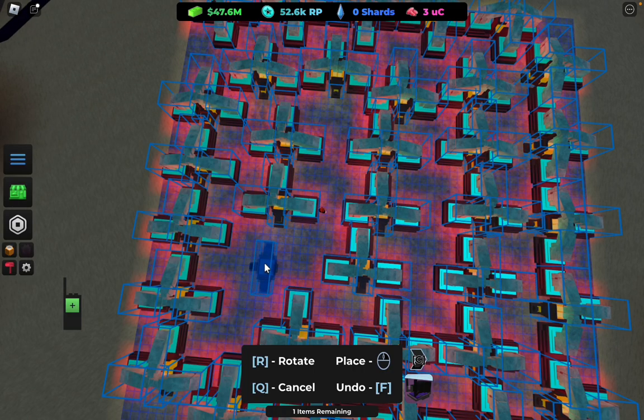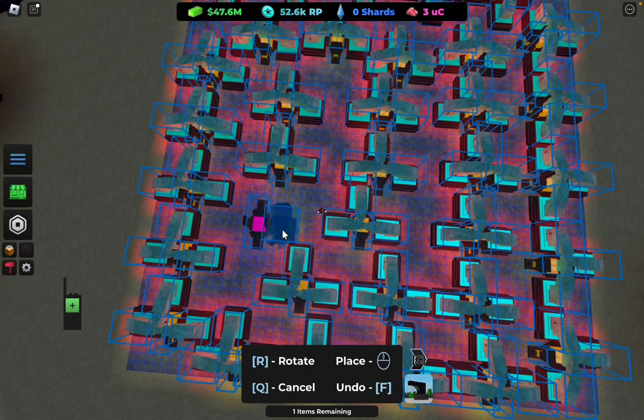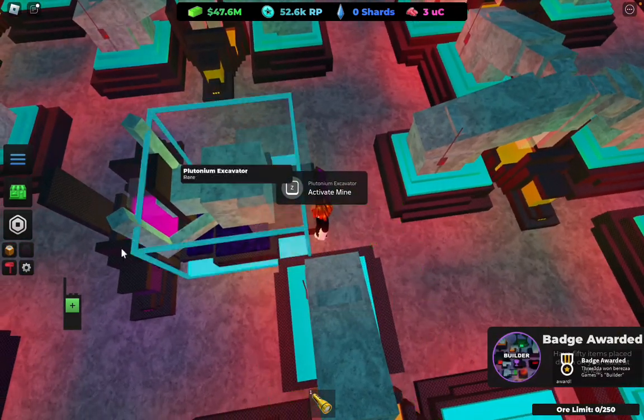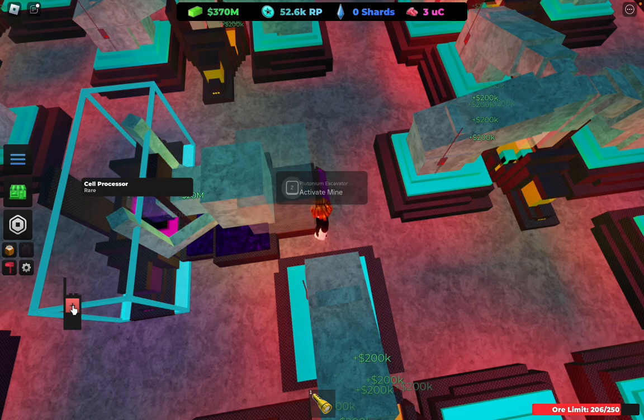Withdraw that and you want to replace the old furnace with this one. Now you want to spam this while clicking on the diamonds. As you can see, the cell processor with the Platomium excavator is making us 20 million per ore.